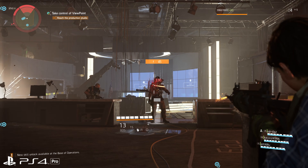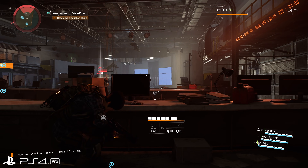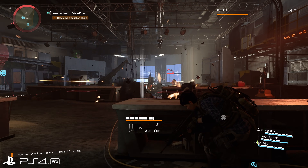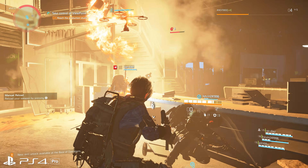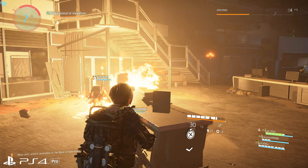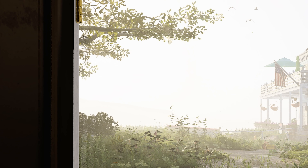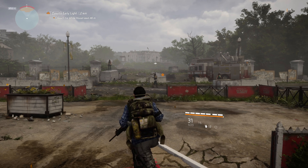Temporal anti-aliasing plays a huge part in covering up that reconstruction. We've seen it in many games this generation — TAA smooths over any jagged edges using data from the previous frame. It's enabled on every platform for The Division 2, though it sadly has the usual classic drawbacks. It's hard to overlook the banding on movement sometimes, especially across your gun as you turn from a light area to a dark one, or any motion across fine detailing like fences. You'll notice it from time to time, but on balance I'm glad we've got it.